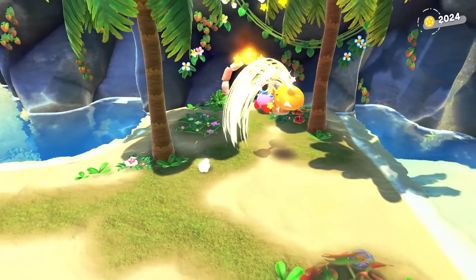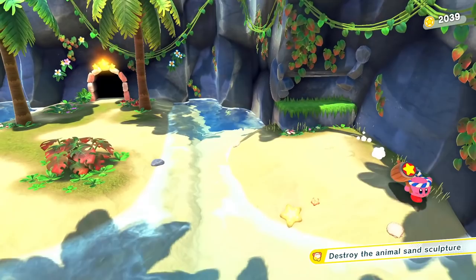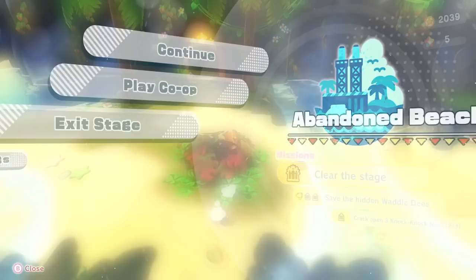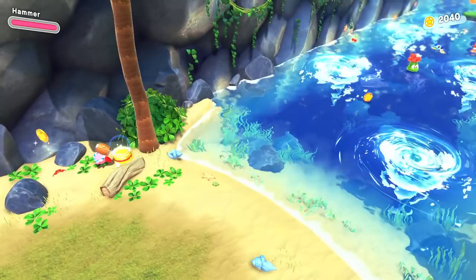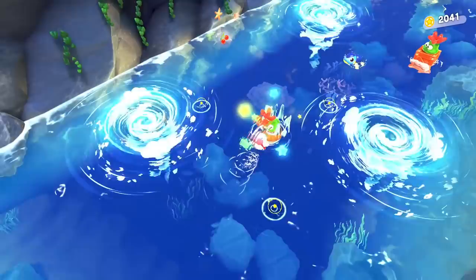Look at the little sand castle — I can stomp it down. Destroy the animal sand sculpture, okay that's cool. So that's one of the second ones — we're still looking for a third somewhere around here. We'll keep going, hopefully we find the next knock-knock nut as well. Another Hammer ability building in case we need to scare the crab away. For right now let's try to avoid the little vortex because I probably don't want to get trapped in it.